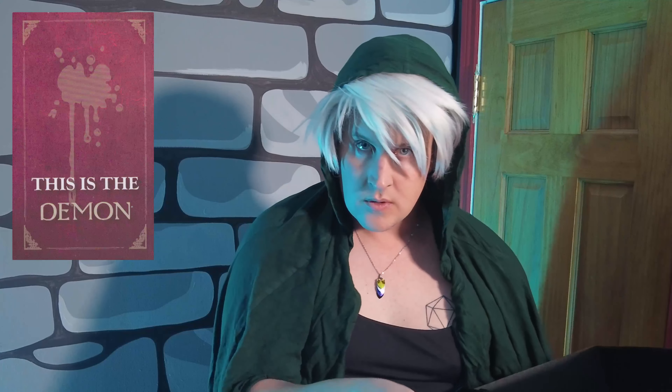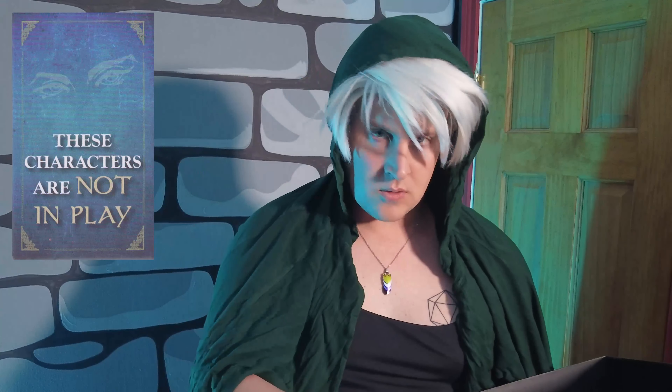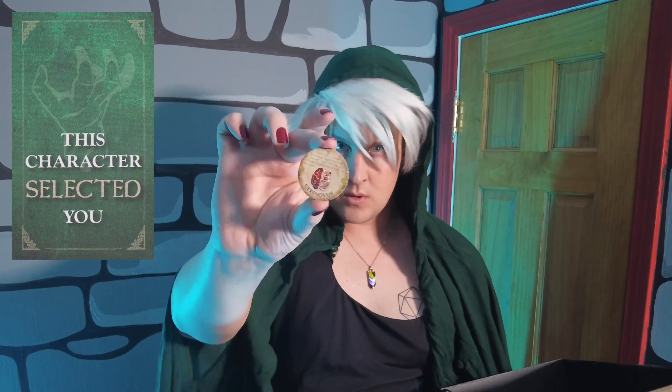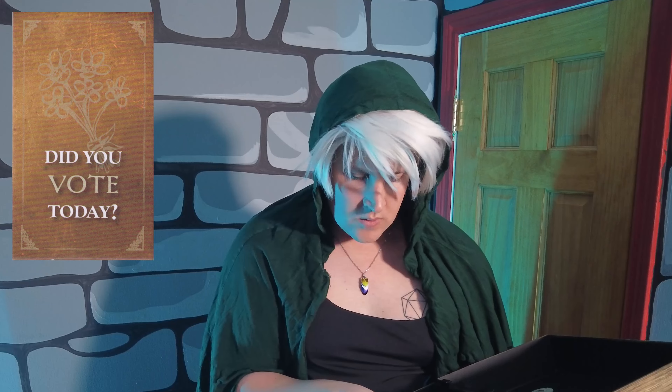The storyteller will communicate silently through two main means: phrase tokens and certain specific gestures. There are tokens for indicating who the demon is, indicating who the minions are, telling the demon that the following characters are not in play, telling a player that their role has changed in combination with their new role token, telling a player who a player is in combination with that player's role token, telling a player they were selected by a particular character in combination with that character's role token, asking a player if they nominated someone today, or asking a player if they voted today.